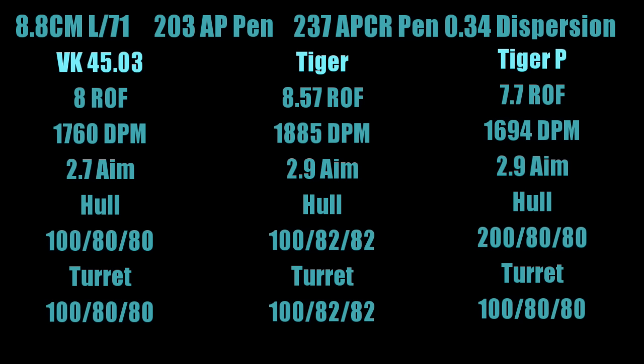On the armour front, it's not as clear as it appears on paper. The Tiger and VK both have 100mm on the front, 80mm on the side of the VK and 82mm on the Tiger. The Tiger P shows 200mm on the front, 80mm sides and 80mm rear — but that's not what it appears in practice. The Tiger P's 200mm is only the main front plate and it's riddled with weak spots. The Tiger is virtually flat; effective armour on the lower plate head-on is about 114mm. The VK4503 straight on has 137mm effective on the upper plate and 147mm on the lower plate. The VK also has the advantage of turret shape on the sides — you can angle the turret side much better on the VK and you're likely to get a bounce if you angle it right.